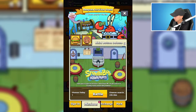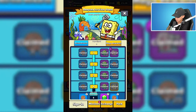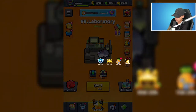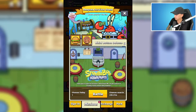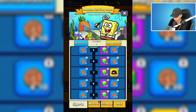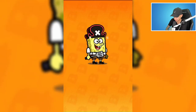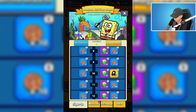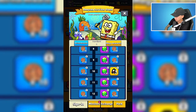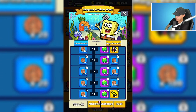Is it worth it to upgrade SpongeBob if he's not a permanent survivor? He should be permanent. I mean, I purchased him but I don't know why we need special things to upgrade him. Look, we can also get outfits here - a pirate outfit, a pirate hat, a pirate blouse, and an eye patch. There are three events running at the same time.